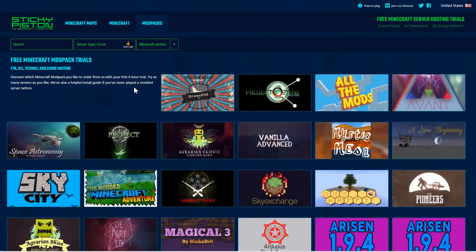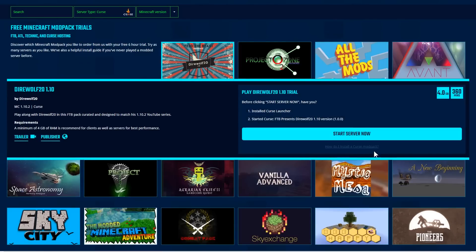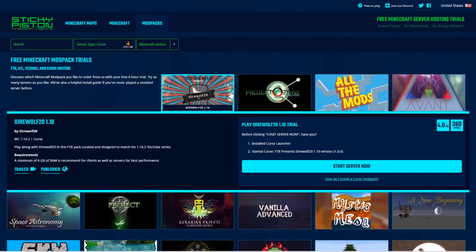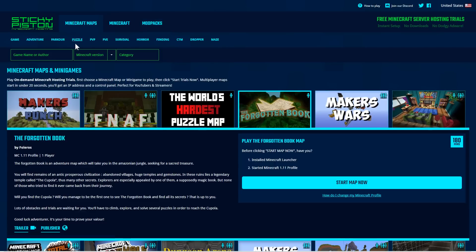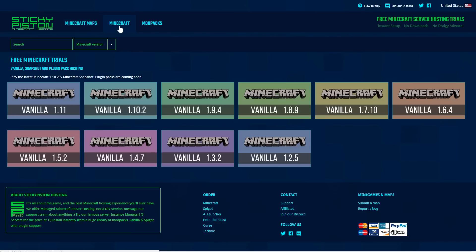So let's say you prefer the Curse launcher — these are all of the mod packs that are in the Curse launcher. There's even a 'How do I install a Curse mod pack' guide right here. This will only create the server — you still need to figure things out client side. Obviously, this is a way for you to check out their service after you have done a temporary map or a temporary server.